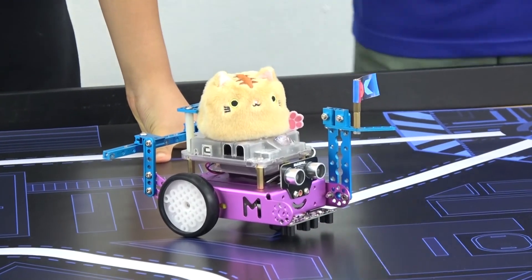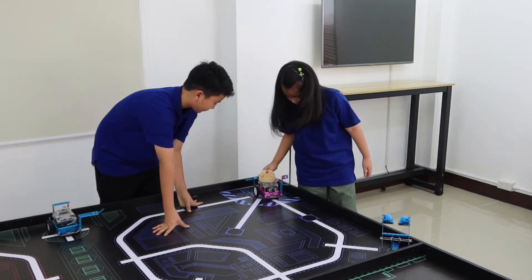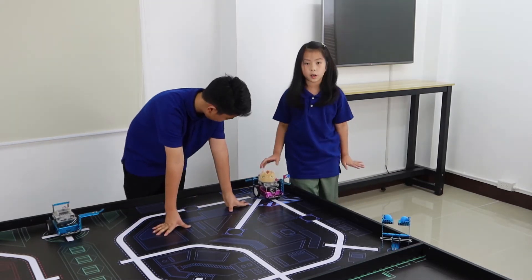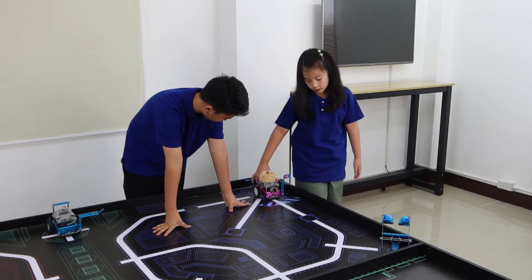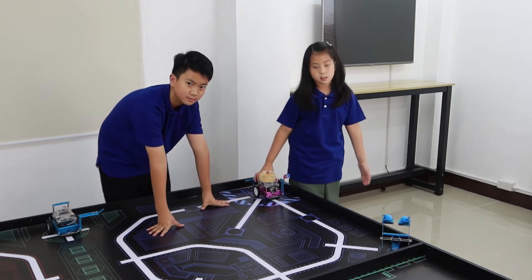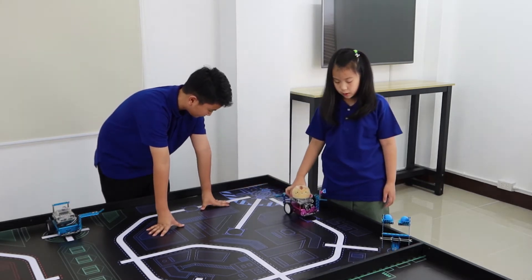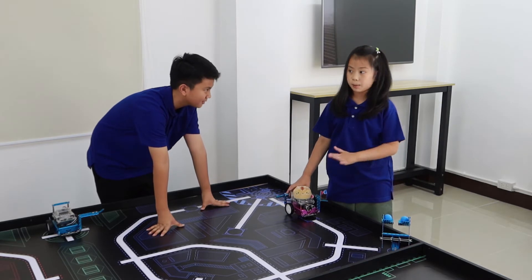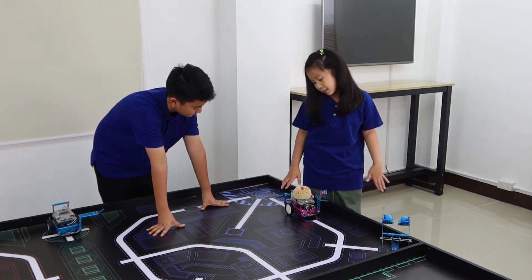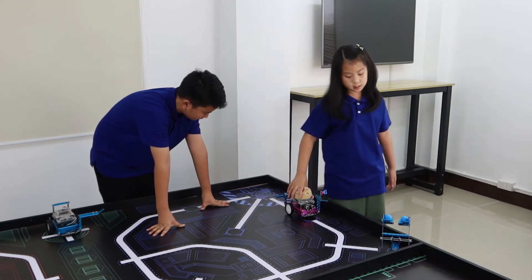So I'm going to show you my plan for this code first. I recommend that for coding, you code one section, go play it, code one section, and go play it. So for example, pretend my first section is 'run line to 1-1-1-1 and then stop,' which is the black circle. I'm going to play it, and if it works, I'll move on to the next section.